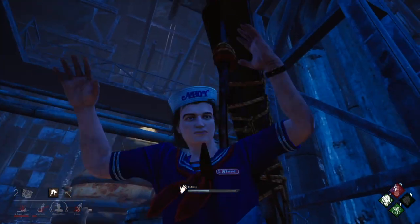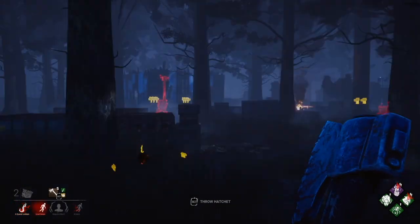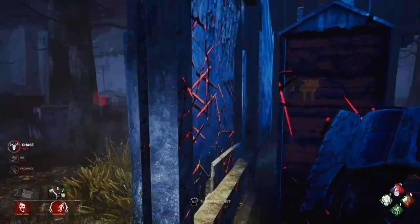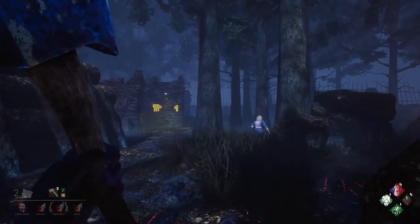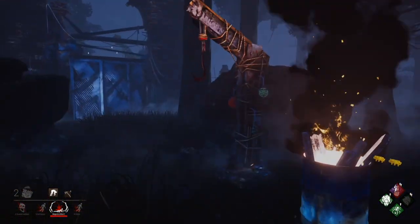Again, this is how I demonstrate how it may lead to a chain effect. Yui is going to have to activate the perk by going down in the basement to rescue the hooked survivor. I'm going to hit her as soon as she comes up. We go on a short chase and I'm able to hook her, then I'm able to hear Jane healing around the corner and I get another hook again. So I've successfully chained three hooks together from the perk activating from the first time.